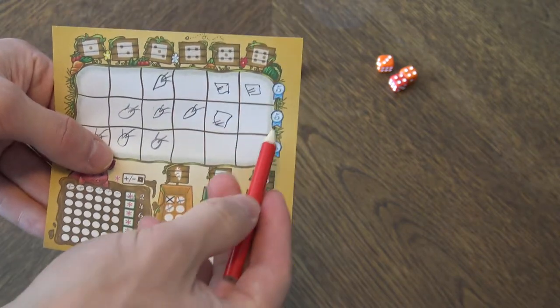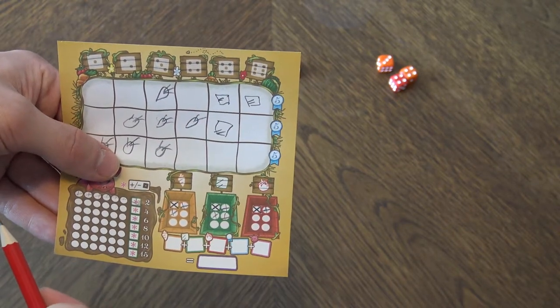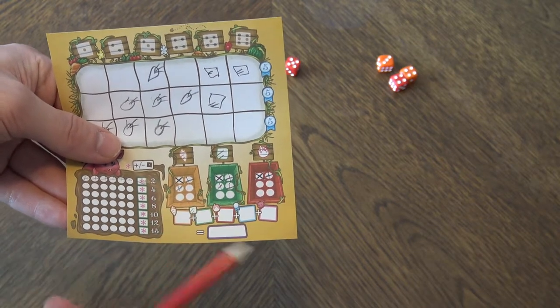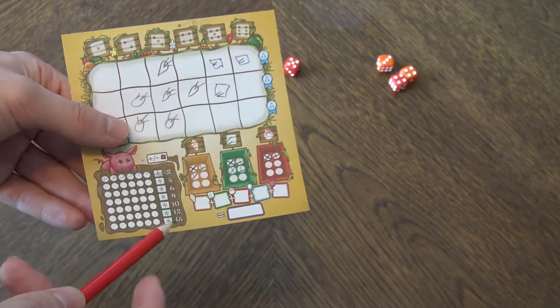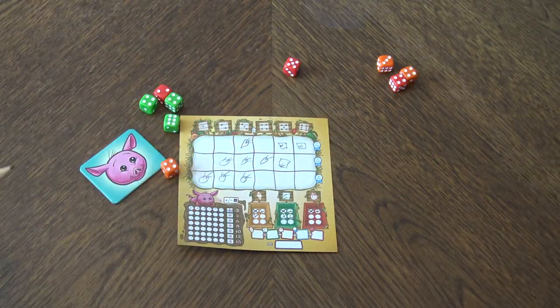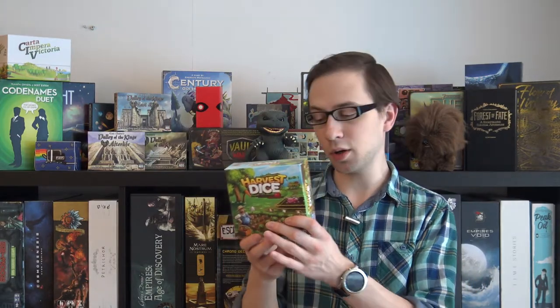You score points from the market, from filling rows, and from the pip track. There's also an advanced variant where you can earn extra points for other things. Component-wise there's not much to say — pencils, paper, and dice. The box is lovely, small, and portable so you can take it anywhere.